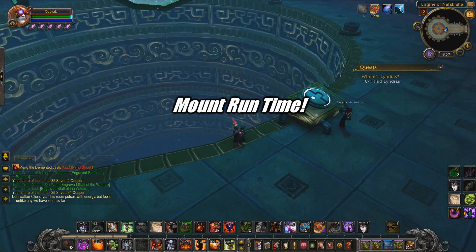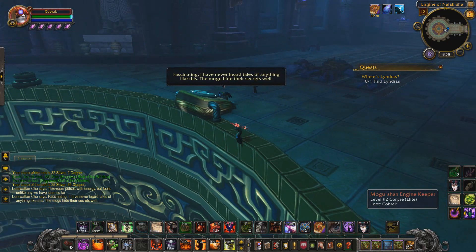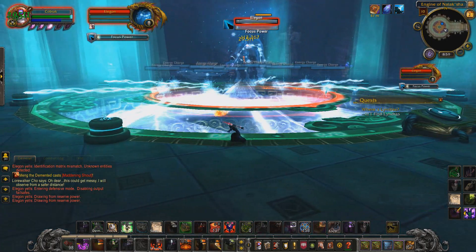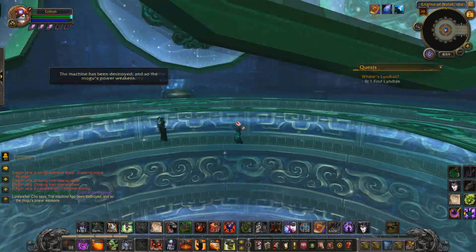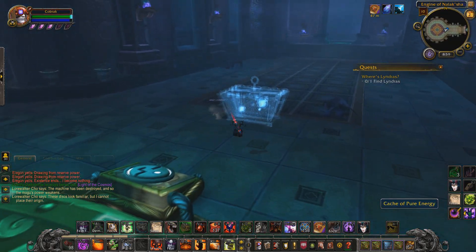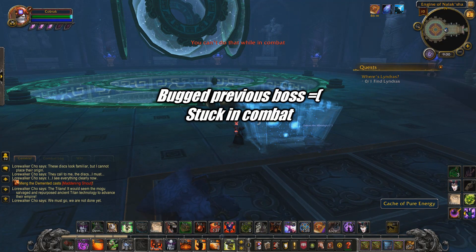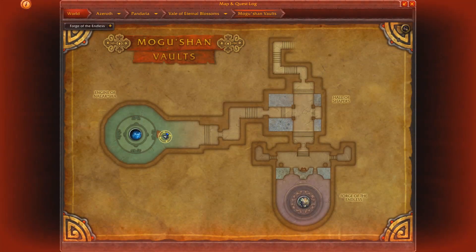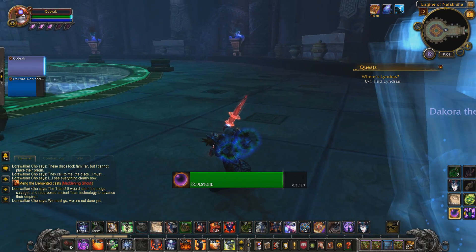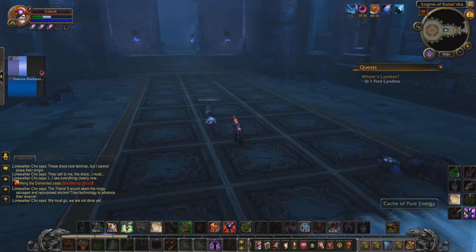Gameplay clip begins. The duo attempts some tricky maneuver in what appears to be a dungeon or raid. There's banter about not jumping down, staying near a boss or object so it doesn't phase out. One player tries to kill themselves using Life Tap to get down to 1% health, needing just a little more damage, because they don't want to leave the dungeon and have the loot disappear.